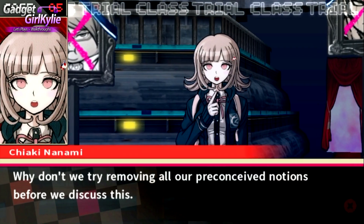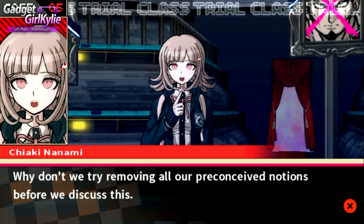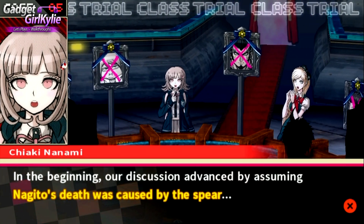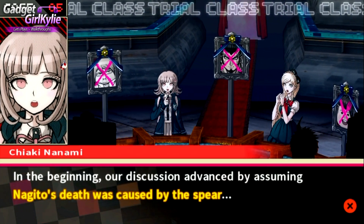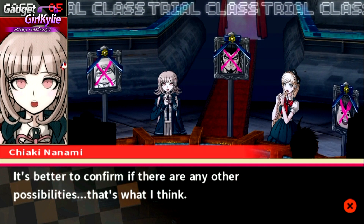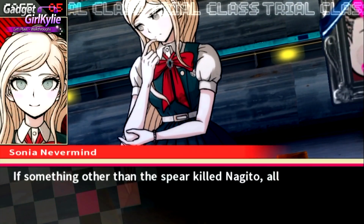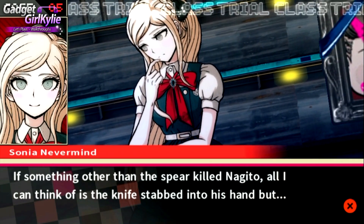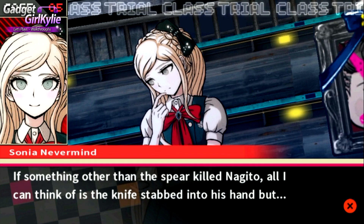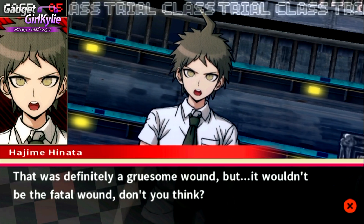Why don't we try removing all our preconceived notions before we discuss this? In the beginning, our discussion advanced by assuming Nagito's death was caused by the spear. It's better to confirm if there are any other possibilities - that's what I think. There's something other than the spear that killed Nagito? All I can think of is a knife stabbed into his hand, but that was definitely a gruesome wound - it wouldn't be the fatal wound, don't you think?